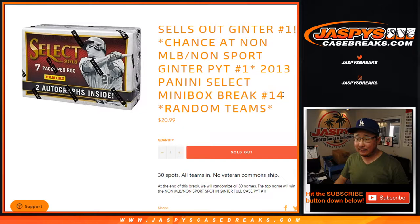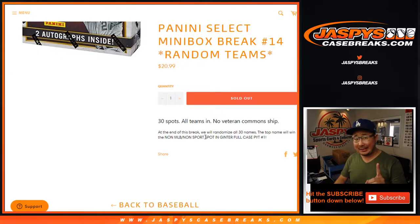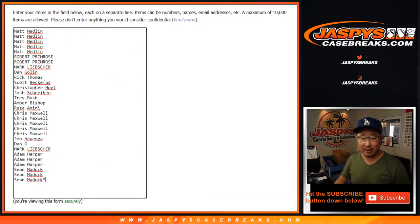This is a random team 14. We're going to do the break itself, as always when we do these little filler breaks. But at the end we're going to re-randomize everybody's name. Name on top is going to get the non-MLB, non-sport spot. Basically anything with a non-pro MLB team thing will go to you, whoever wins this spot. It's a $550 spot, which you can get for a fraction of the price. Got to make you sweat a little bit because we're going to do the break first.